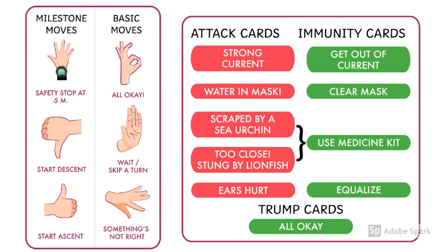Let's take a quick review of what we just learnt about the compulsory milestone moves, and now let's learn more about the attack cards and the immunity cards. When there's a specific attack thrown at you, you use a specific immunity, or if you have a trump card. If you get the card strong current, you use get out of current. If you get water in mask, you clear the mask. If you are scraped by a sea urchin or stung by a lionfish, you use the medicine kit — this is a common immunity card for both. If your ears hurt, then you equalize. And if you have an all okay, then just use that.